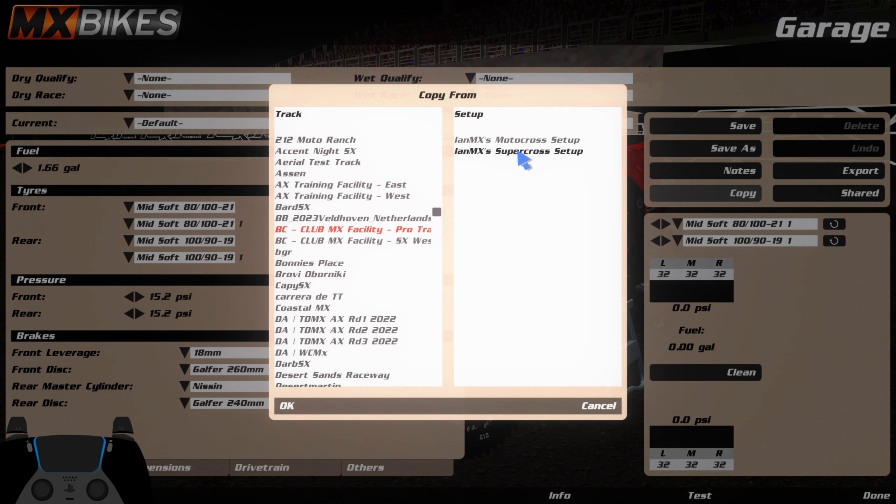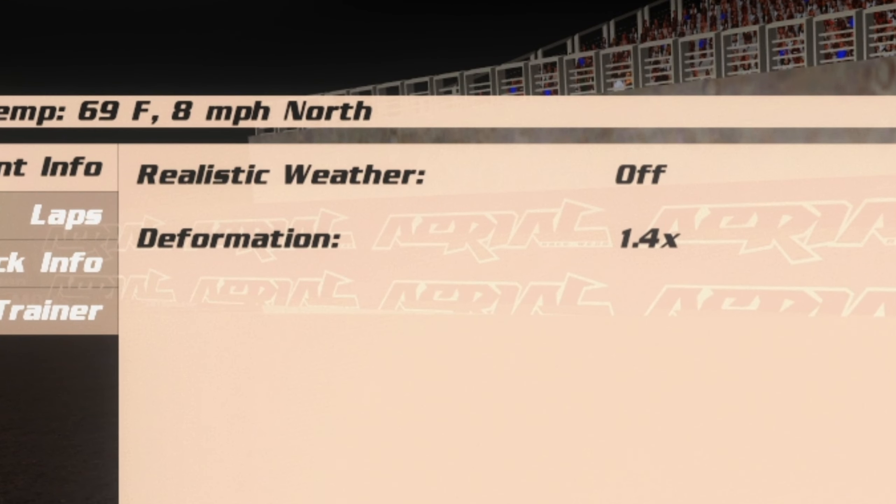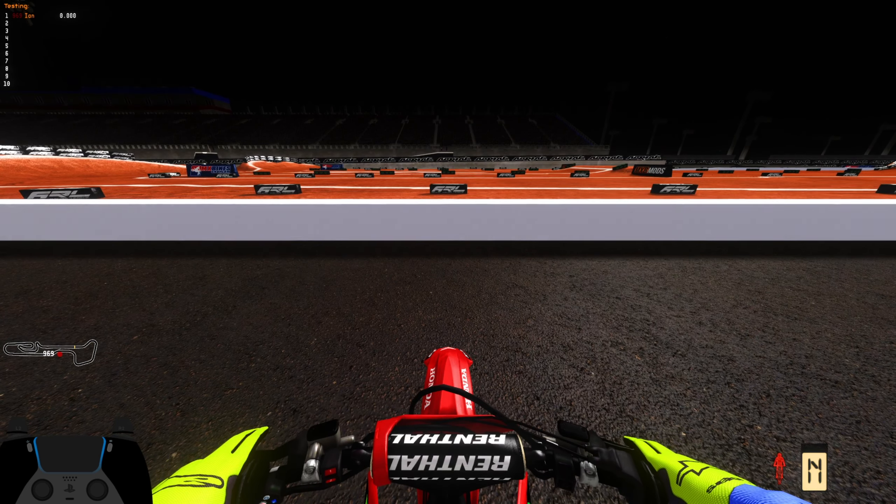First things first is bike setup. I'm going to try to take my Supercross setup because it's more Supercross-y and try to modify it throughout the time here. We're also on 1.4 deformations — we'll see how this all goes. We'll spin a couple laps. My goal here is to just improve my lap time, try to get to the point where I'm really smooth on the track and kind of can tell what's coming.